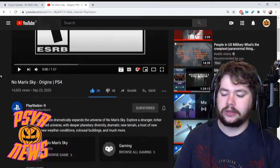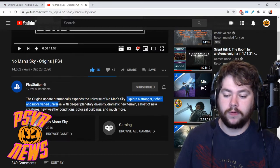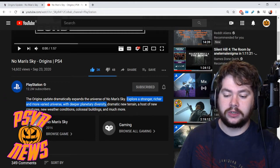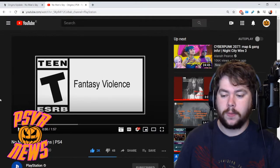Before we hit play, let's just read the description real quick — it's short. The Origins update dramatically expands the universe of No Man's Sky. Explore a stranger, richer and more varied universe with deeper planetary diversity, dramatic new terrain, a host of new creatures, new weather conditions, colossal buildings and much, much more.